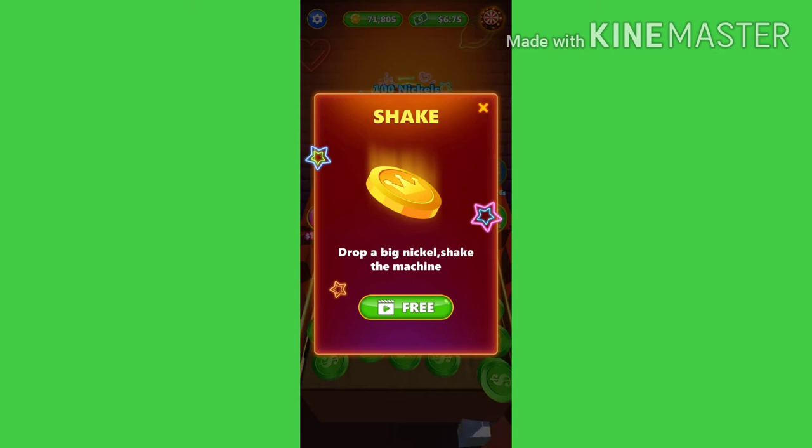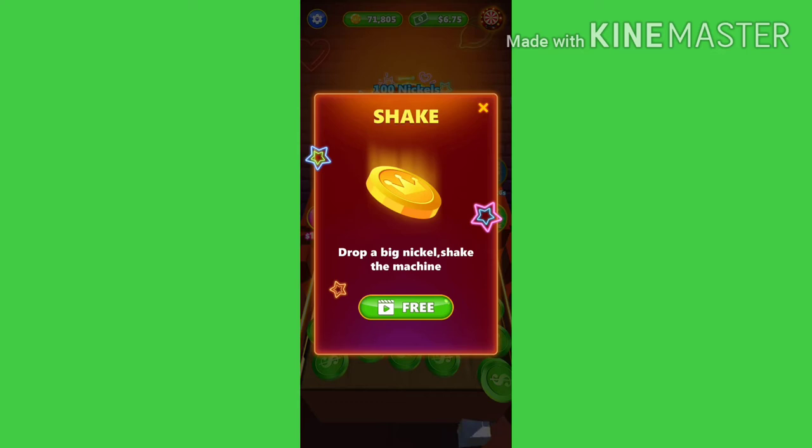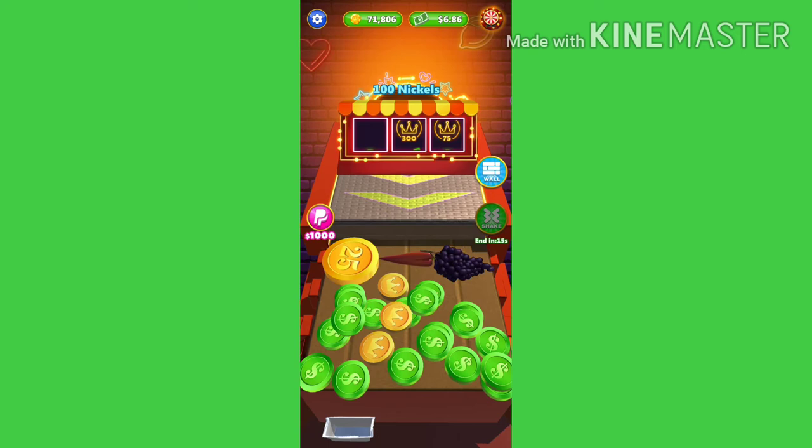Another thing na pwede po natin gawin is yung paggamit po ng shake. May malalaglag po ng malaking nickel or kaya coins dun sa machine, tapos lahat po or ilan sa mga US dollar or tsaka coin is malalaglag po. Pero minsan, makakuha tayo ng shake sa pamamagitan ng panonood ng ads.